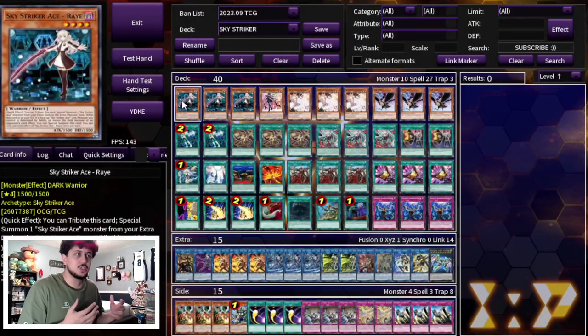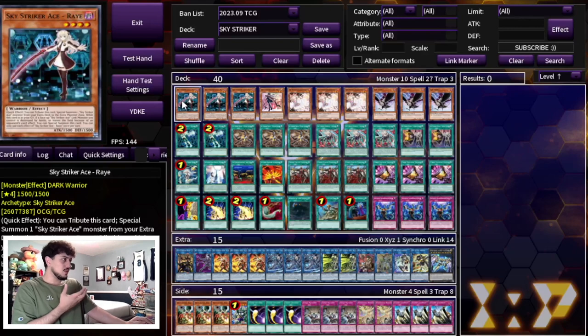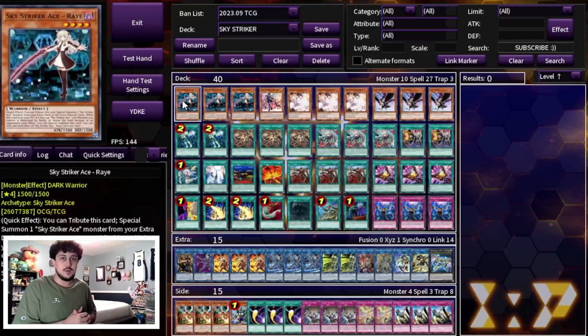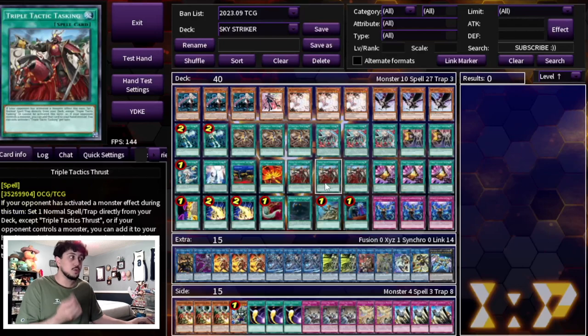It's been some time since I brought you guys a Sky Striker deck profile, but I really wanted to show off a list I've been working on. It's a go-second Striker list. I think going second Striker is actually stronger than your typical go-first builds. The going-first builds just don't do enough in today's format — ending on a Shizuku plus maybe a Widow Anchor is just not enough anymore. The going-second build is very powerful, especially when you incorporate cards like Triple Tactics Thrust, which is absolutely busted and lets you search pretty much half your deck.